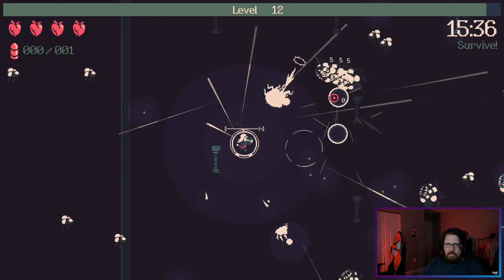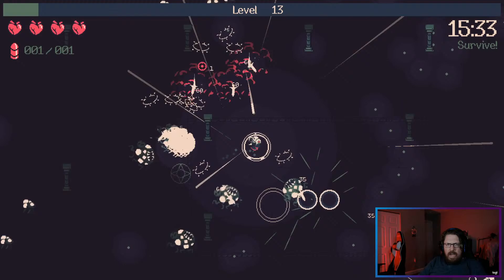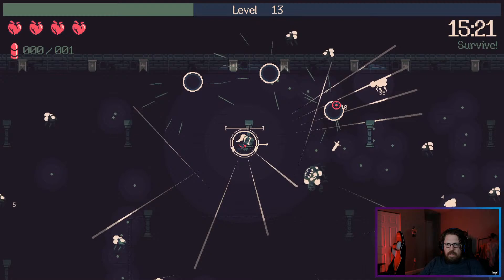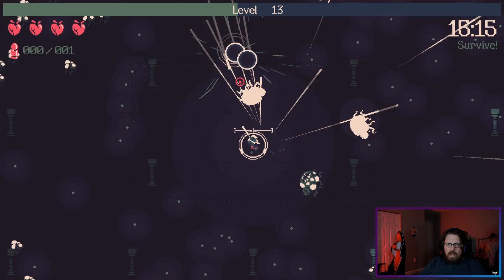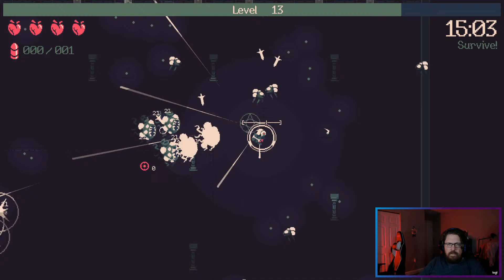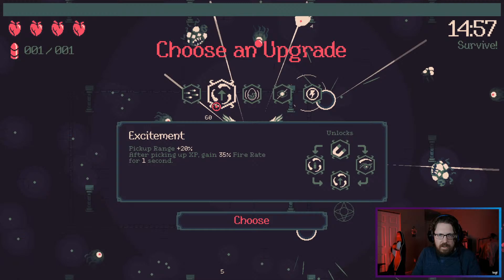This is a very strange build. Fusillade — yeah we can take that. Now I just want freeze. The nice thing is we can kill incidental guys while aiming at completely different people. This is such a hilarious build. 35% rate of fire.